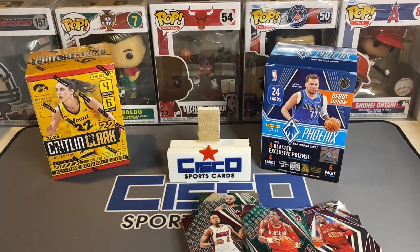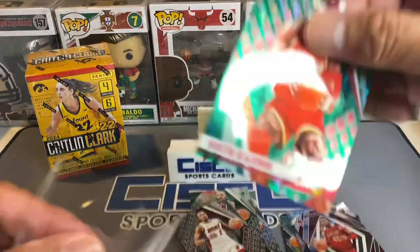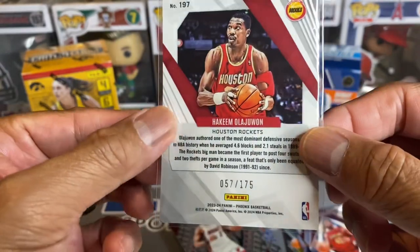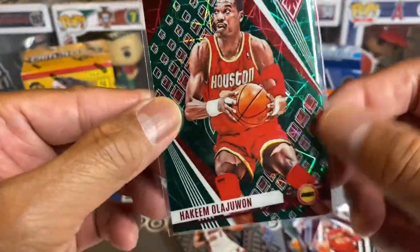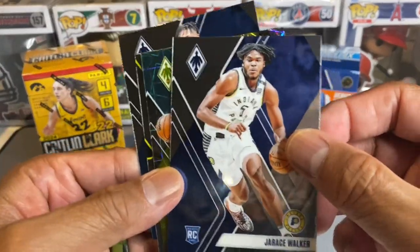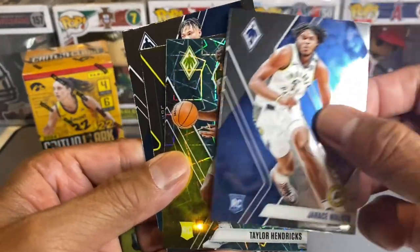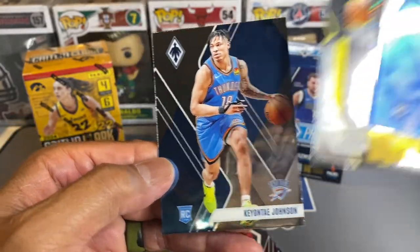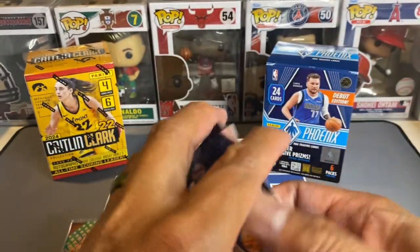Put a sleeve on that bad boy and we'll call that a hit since it is a numbered Hakeem Olajuwon. So we also got some rookies, the Fade to Black LBJ, and another rookie there. Those are the highlights of the box.